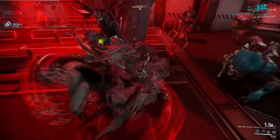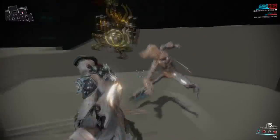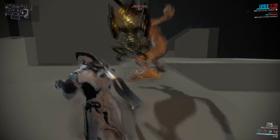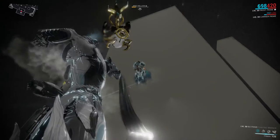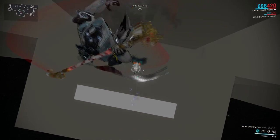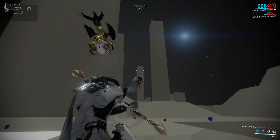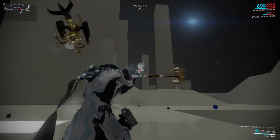Freezing a target solid in place is one of its primary strengths — or making pretty ice sculptures, because every Tenno needs a hobby. Utilizing the augment, this ability can also turn into a very potent buff, adding cold damage to a targeted ally for a duration of time, which can be increased by power strength and duration.